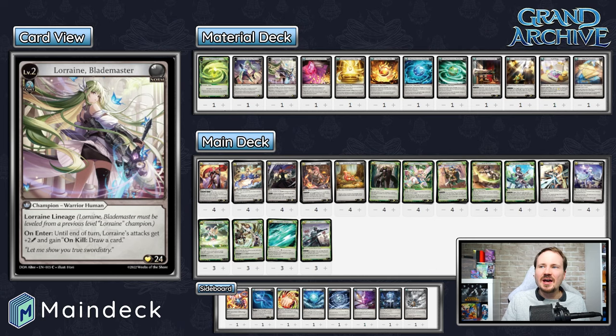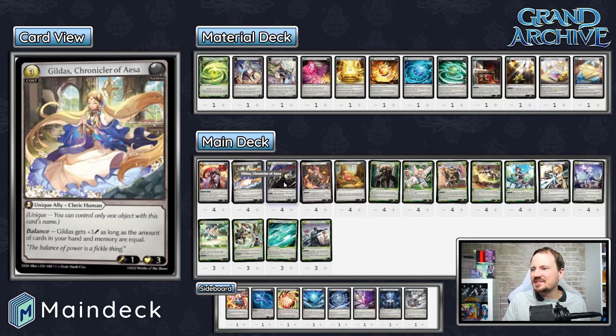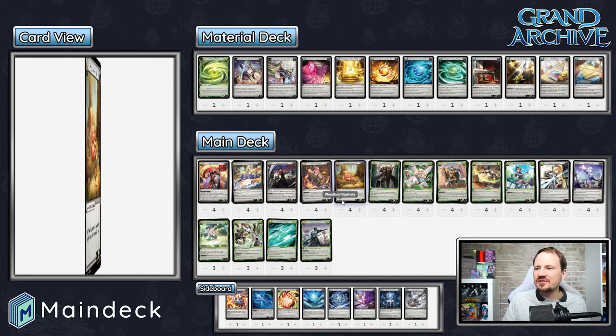In the finals, it was the mirror match between Caben and Isaac. I got to commentate that along with Alan Fan from the Weeders of the Shore team. Basically, what you're looking at here is a Wind Lorraine deck that only goes to level two — we are not going to level three. It is just pure ally aggro. You're playing Banner Knights, Gildas, Ace and Protector with the Squirrels — the Squirrels being a critical component for doing Gildas math.